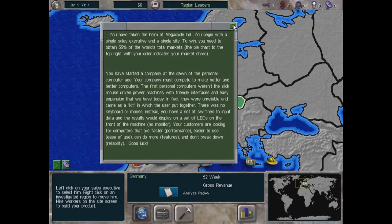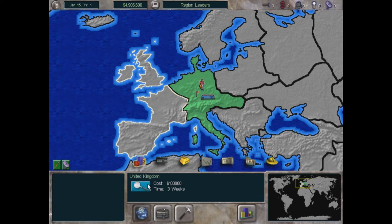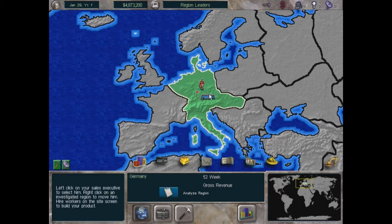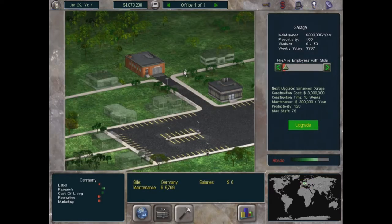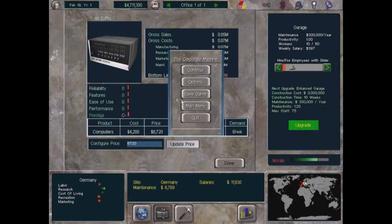We start at headquarters in Germany — this is our manufacturer and research facility — with one sales agent. First thing we do is research other places: the United Kingdom for 100,000 dollars over three weeks. Then going right to our base, we've got a garage where we'll produce product. We need to figure out labor, production, and demand.